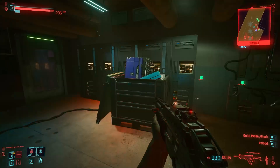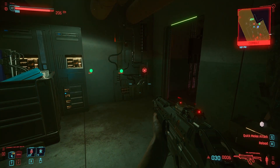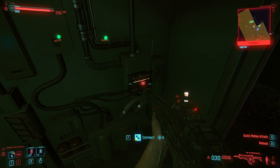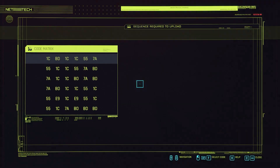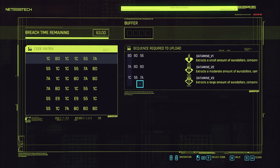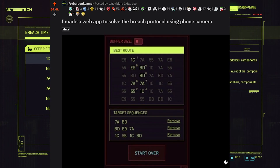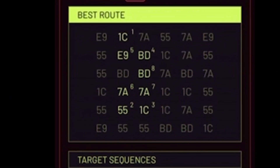Happy New Year and welcome back to Cyberpunk 2077. I'm sharing a Reddit post made by Govis Laura — he recently made a website application that allows you to perfectly solve the breach hacking protocol using your phone's camera to basically just scan the numbers on the screen, and then after a quick scan it will tell you what order to press the combination in.